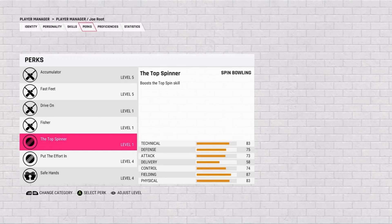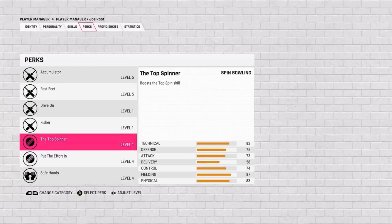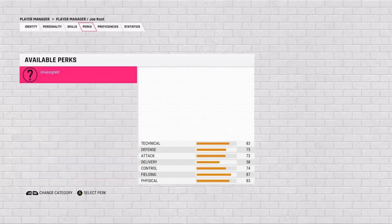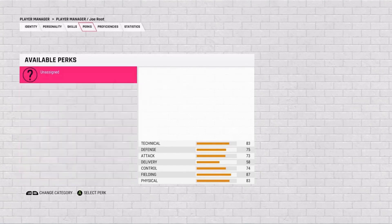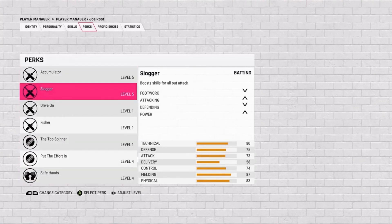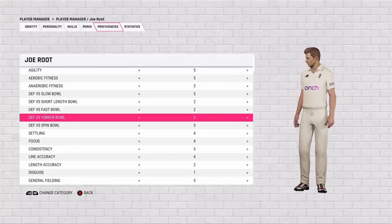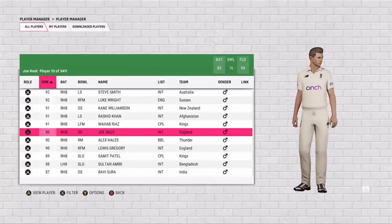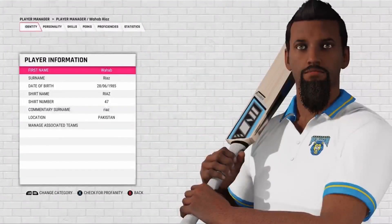There's also going to be a big career mode which I will most likely start once the game releases. What sucks is I'm from the Middle East so the game is going to come to me quite late compared to other time zones — just a heads up. This is where you can assign those special perks, which you can also do in career mode as well. So that's the main idea for this video — checking out the batting styles, bowling styles, and the licensed teams.